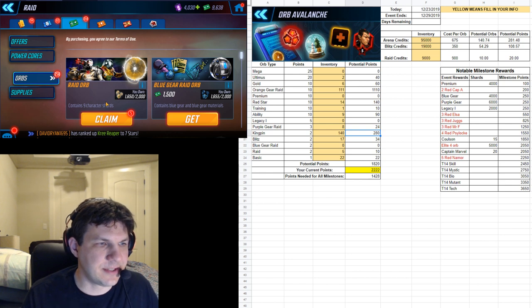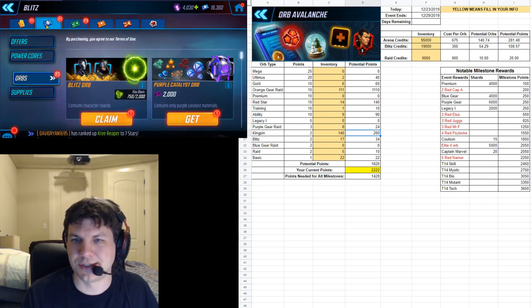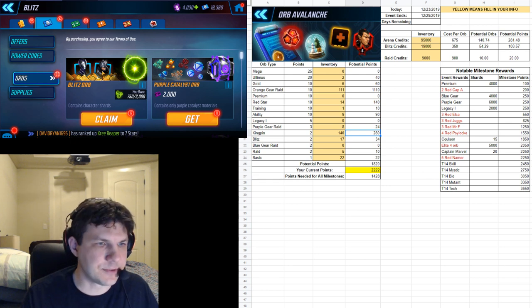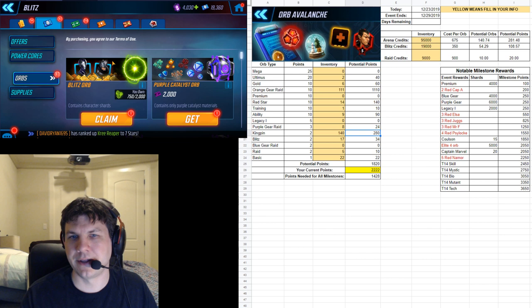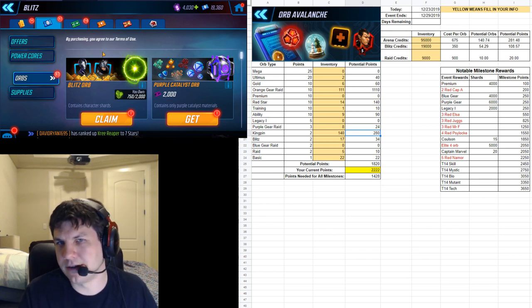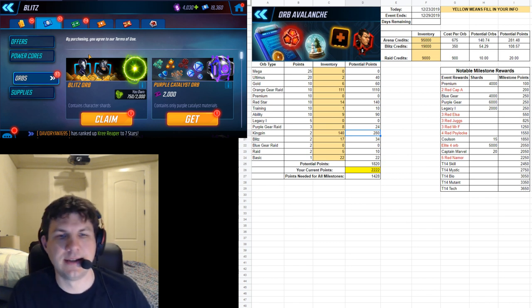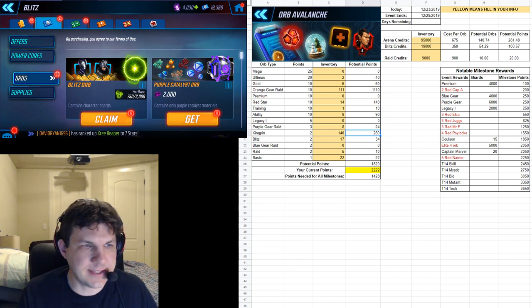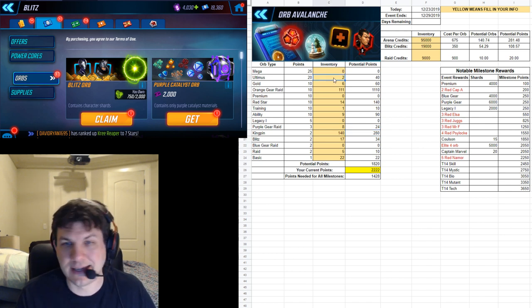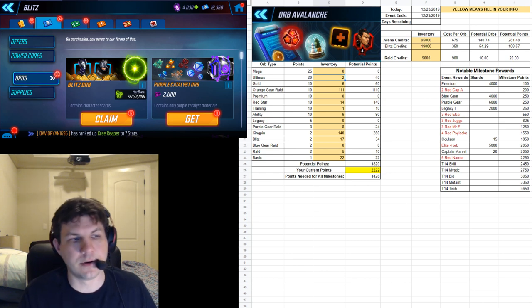None of those are very significant — they're all two points apiece — so if you're going to blow credits on it, you better have a lot stored up. All my raid credits go into gear right now, just purple gear to get guys to Tier 12. Arena credits I don't mind spending because I've got tons and nothing significant to spend them on. Blitz credits are really hard to justify because they're so important for war. If you've been saving ultimus orbs, those are worth a lot — 20 points apiece — and hopefully with extra character shards from pulling premiums we'll end up with more ultimus orbs.